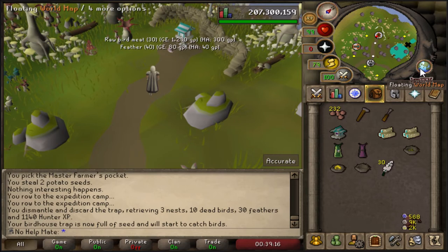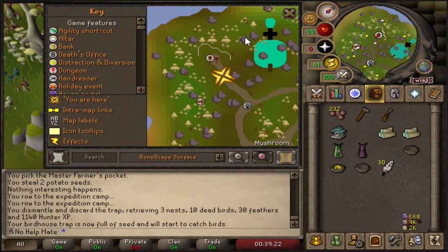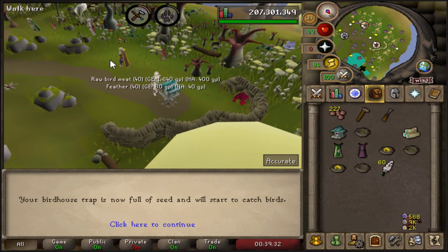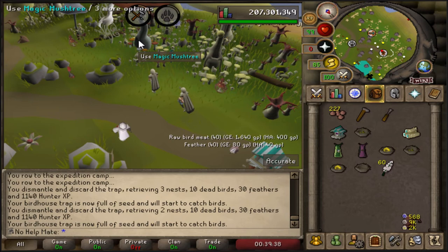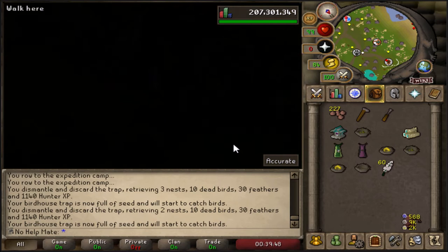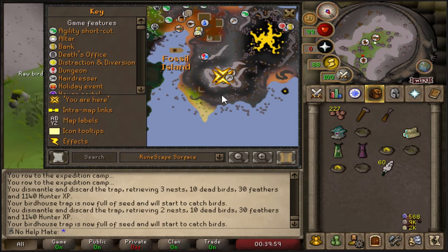This is the second location for the birdhouses, right here on the map. Now for the next one - this is one of the magic mushtrees that you need to activate, then go through it and click Viridian Valley. This one's really nice because they're both right beside each other. As you can see on the map, there are two of the birdhouses right here on Fossil Island. I'm going to go ahead and do these two ones really quickly as well.